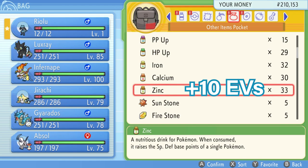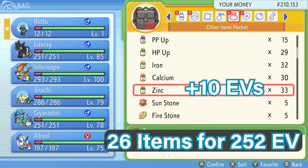Since we're aiming to get 252, that means you have to feed 26 of these items. You can't easily get that last 2 any other way unless you go battle a Pokemon that gives that specific EV, so you're rather just going to feed it 26 of these zinc items to reach 252 EVs in that stat.